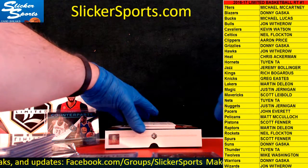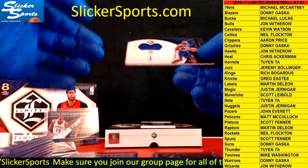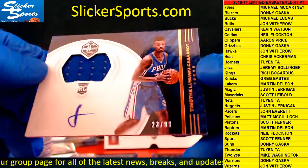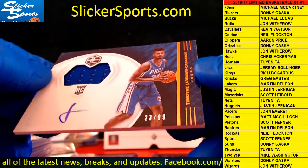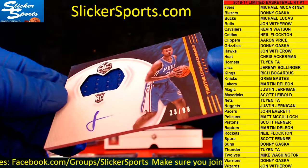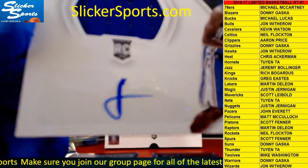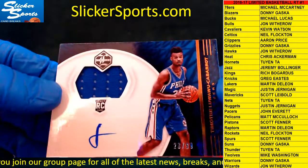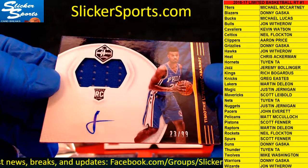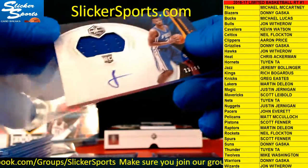Next up — you guys are going to love me trying to pronounce this one — going out to the Philadelphia 76ers, Michael McCartney. And that is just a cheap auto right there guys. Rookie Patch Auto 23 out of 99 for Timothy Luwawu-Cabarrot. That is just a lazy signature guys — really? That's all he could do with all them letters in his name, and he comes up with what looks like a J. Michael McCartney, you will love that one buddy.